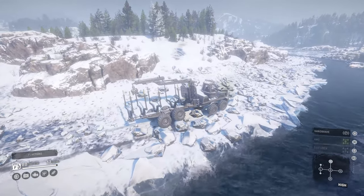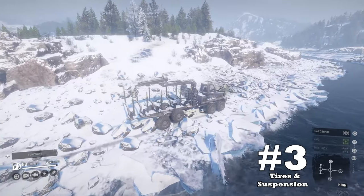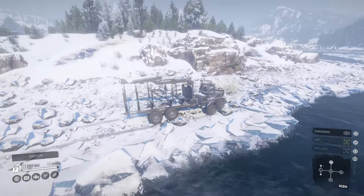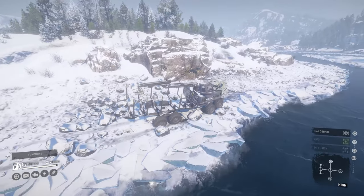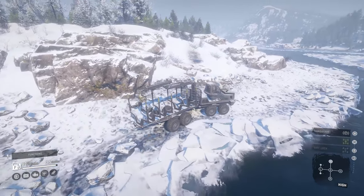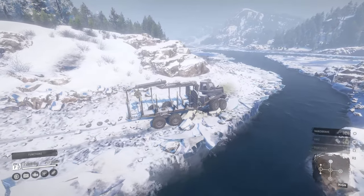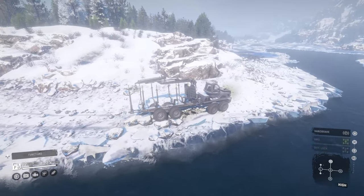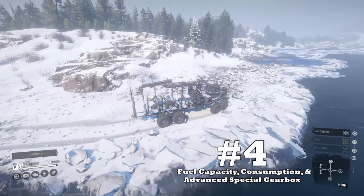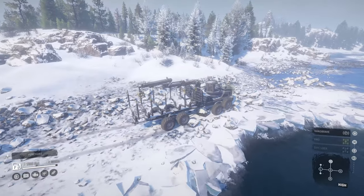Upside number three: tires and suspension. The vehicle has 52-inch mud tires and a walking beam suspension with excellent travel. Rather than me talking about it, the video will tell you all you need to know when you see the Forester crawl over large boulders.